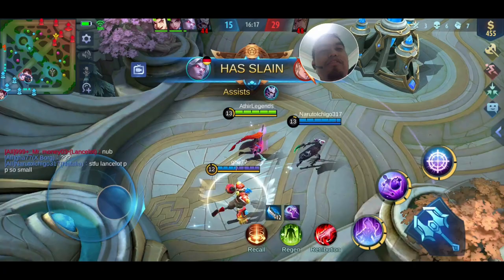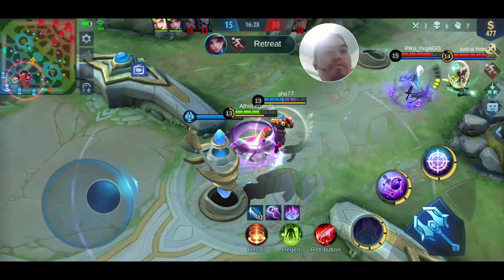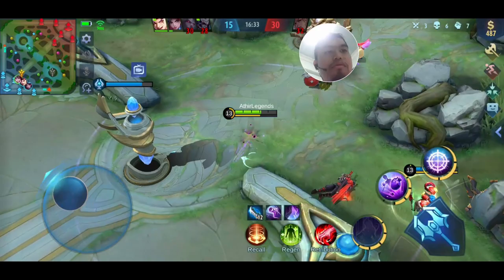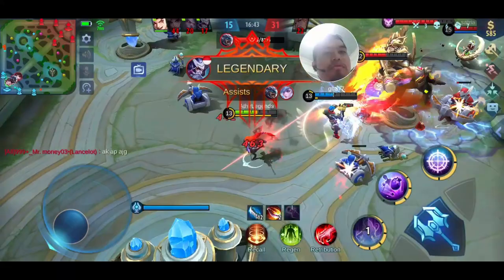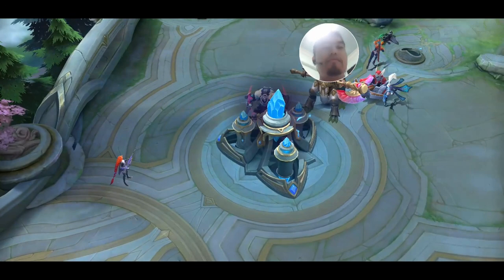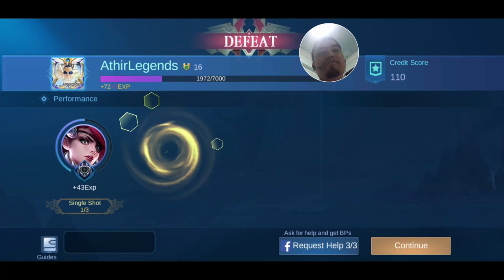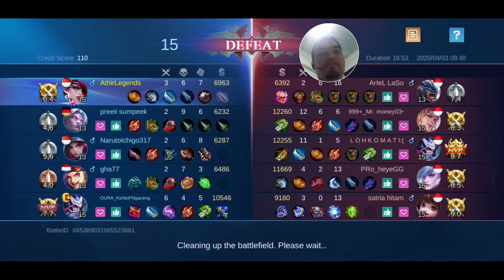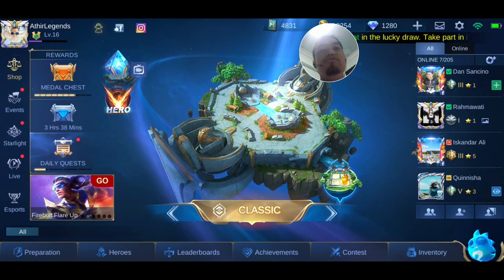You see what I mean — Indonesia always plays like that. [In-game: Initiate retreat. Enemy in range. Our inhibitor turret is under attack. Our turret has been destroyed. Enemy legendary. Enemy double kill. Our turret has been destroyed.] Alright, it's okay — we're just playing Classic, not Ranked, so I'm okay with that. Well, that's it — that's the review of the Leslie Starlight skin.